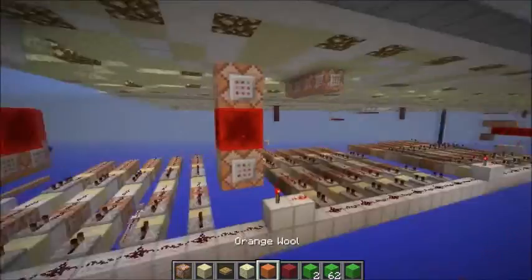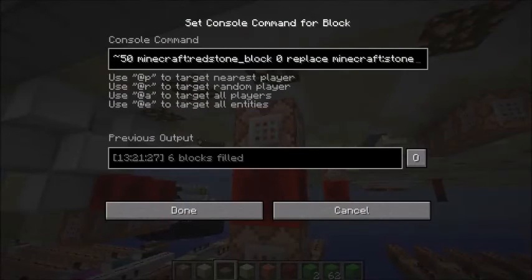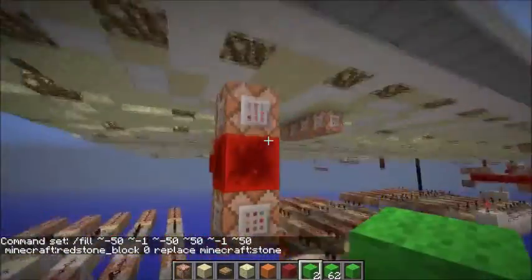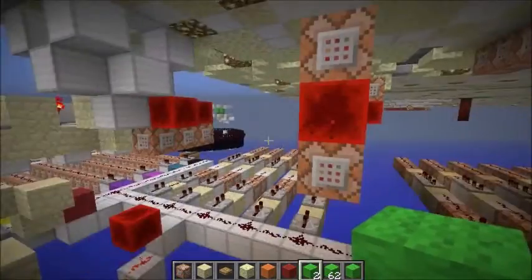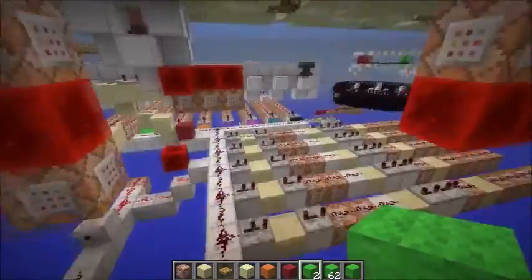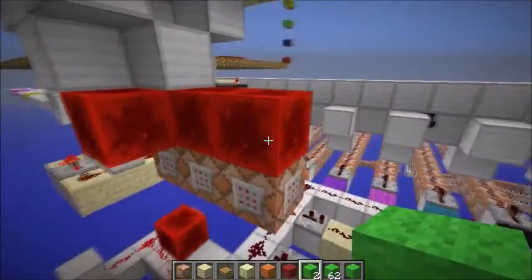The reason it's constantly activated is because of this fill clock. I have a fill clock — exactly the same as before — except this one has zero replace stone, and the other one below it has zero replace redstone block. So if it detects stone, it turns into a redstone block, and if it detects a redstone block, it turns into stone, continuously completing the cycle. If there's no block, it doesn't care, so I can just place and break these and it will shut off.